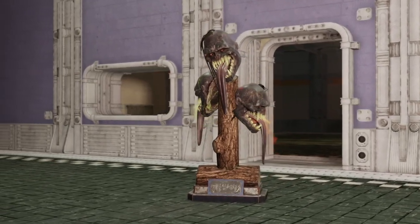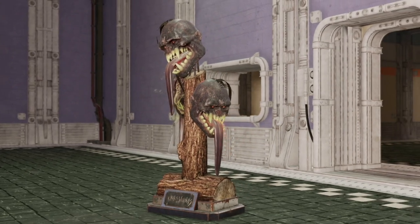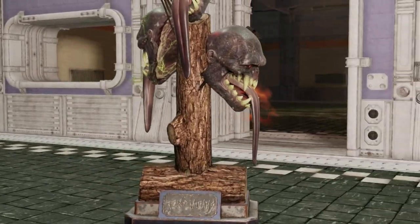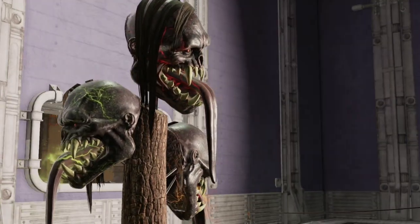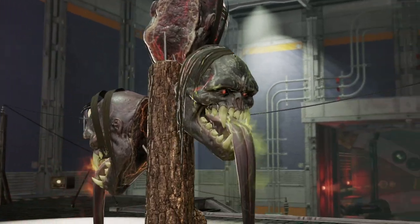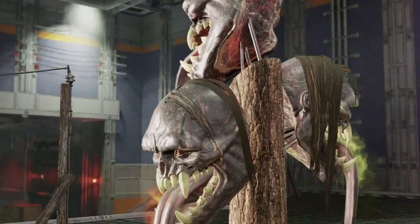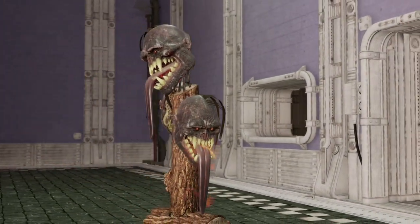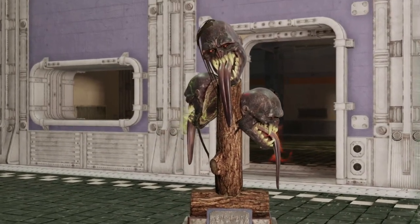The next reward on our list is the Wendigo Colossus Taxidermied Heads, and this reward has a 9% chance of dropping on completion of the event. This thing is insane — this is Earl Williams himself, which is the name of the Wendigo Colossus that we fight. When I saw this I thought it was a must-have and wanted it all over my house. Look at all that detail — holy cow. This is a reward for all your bravery and hard work, vault dweller.